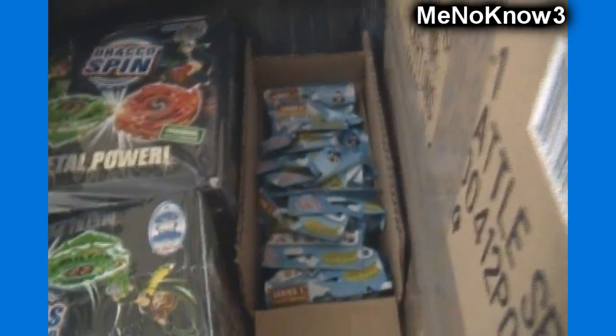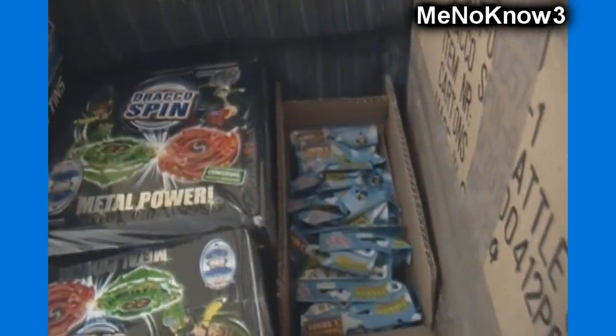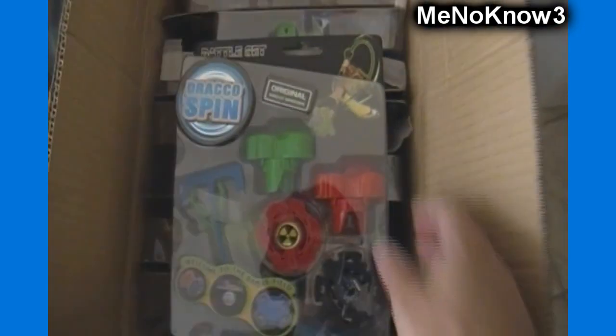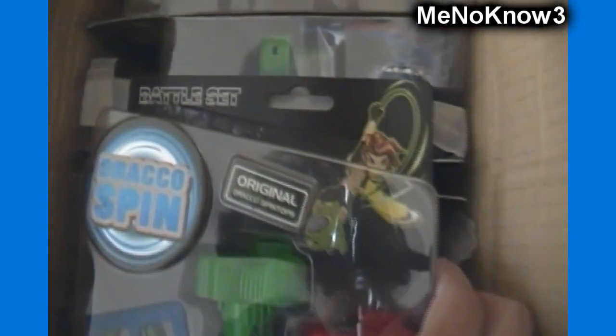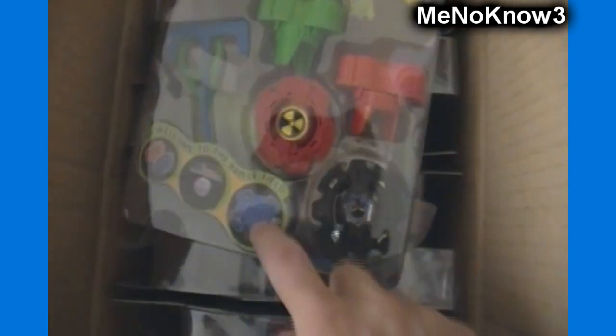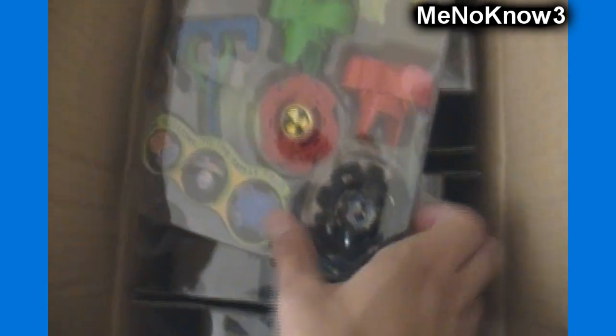We got one more box of Moshi Monsters Moshlings figures with 2 per pack and 20 packs in a box. And what I didn't realize — this one big tall box is actually 3 boxes together of more Dracco Spin. Each pack, I'll show you here, says 'Original Dracco Spin Tops Battle Set.' So you get 2 tops and 2 launchers. There's also a stadium, but I didn't get that because with international shipping it would just be way too expensive.